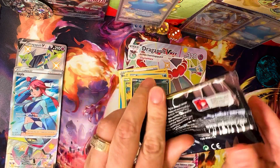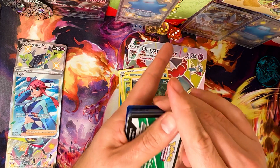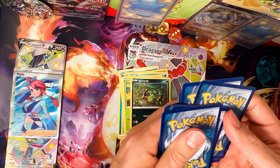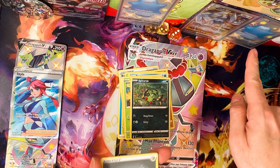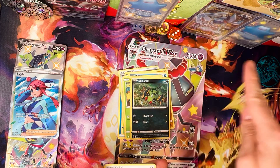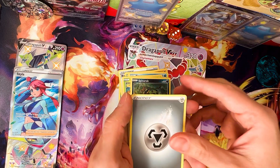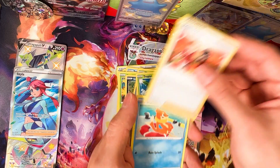That is probably the most amazing error card there is. Oh, we got another big pull — another one! Goodness. A shiny Jolteon and behind it — a Lugia V-Star secret rare! That's my luck right there. Those are my charms — only in this channel can you see stuff like this.